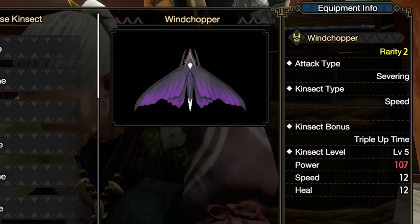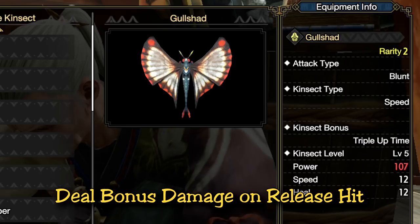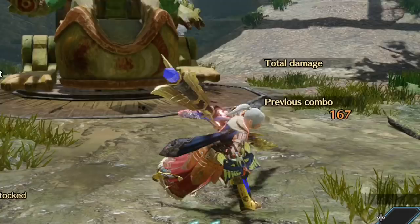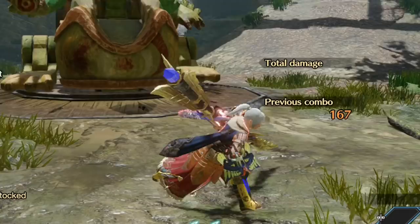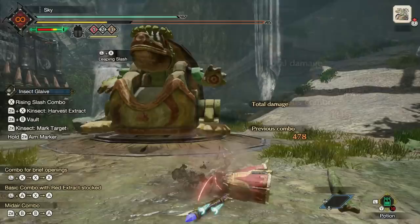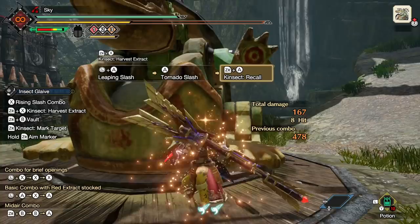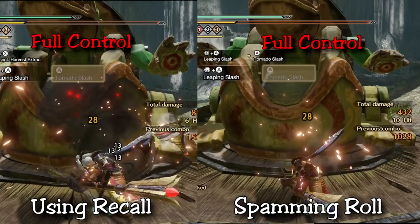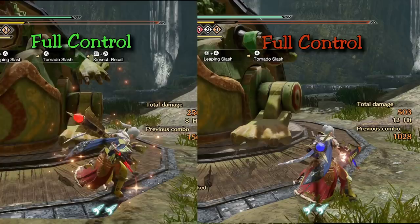Moving on to the speed kinsects — these have a neat ability where while stored on your arm they build a charge, and on their first hit when released they deal bonus damage. The indicator is a blue light at the end of your glaive. When active, the next kinsect attack deals high damage; after that it goes red and you bring the kinsect back to recharge. There's also a new trick — you can cancel the large animation at the end of any heavy final hit by doing a kinsect recall, which then brings your kinsect back. This ties really well with speed kinsects.